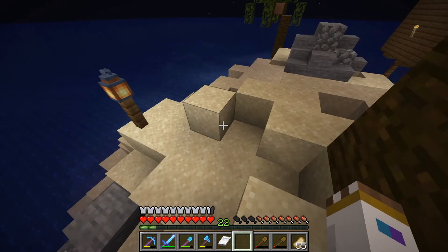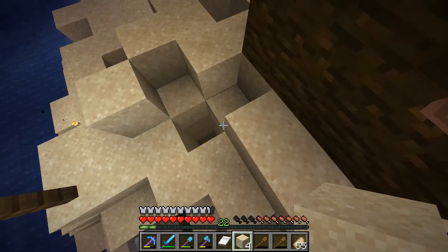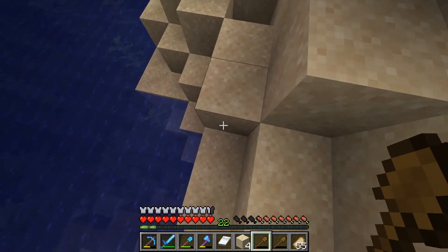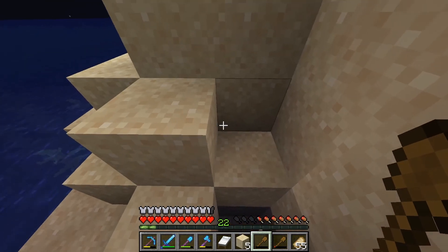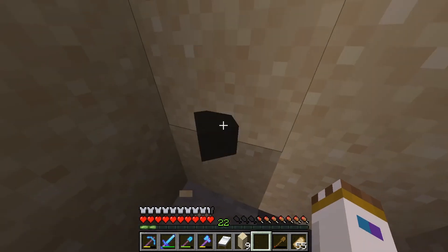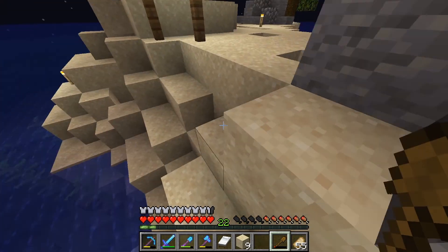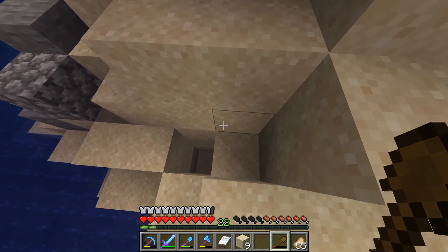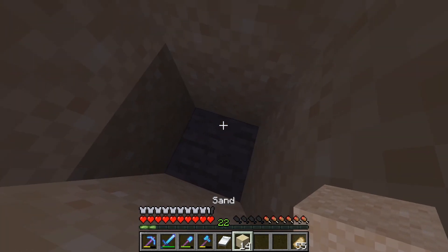I should mark where I already dug so people know. Let me try this side of the tree, right on the water. Nothing there either. Let me try digging this block... okay guys, I'm really bad at this — I already wasted two of my shovels. I want to stay around this tree, let me just go straight under it... and there's nothing. Well, that's what happens when you test your luck.